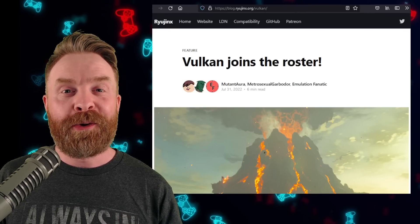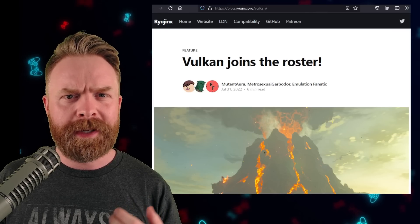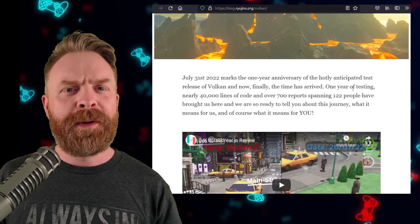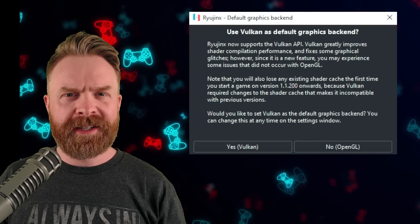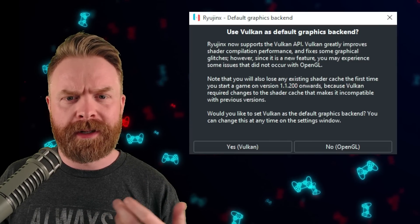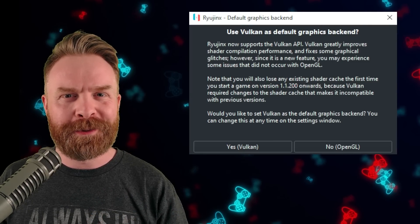The Vulkan backend is now available in main versions of Ryujinx. I will leave a link to this announcement in the description below, and I highly recommend checking it out because it's massive. Vulkan for Ryujinx is a really huge step forward. In my opinion, if you're using OpenGL, you should definitely check out Vulkan. Enabling this is really simple and straightforward — as soon as you update Ryujinx, you should get a pop-up message asking you to use Vulkan as your default graphics backend. The answer here is yes.